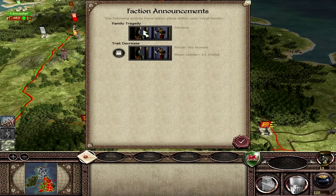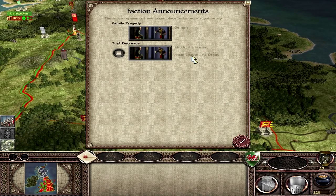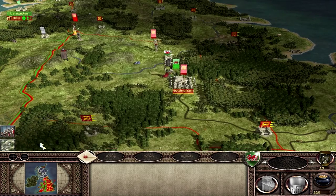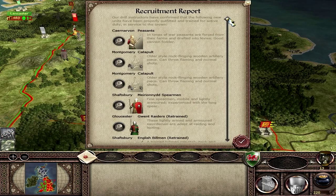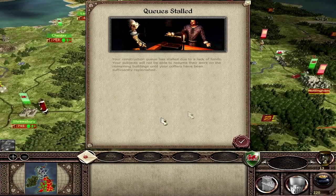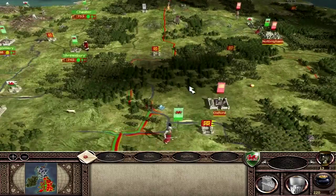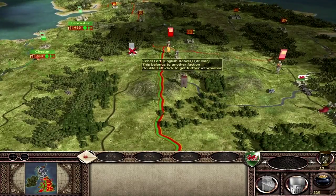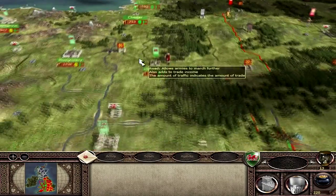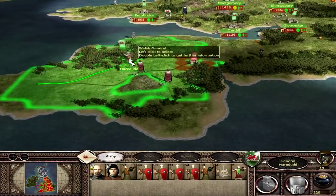Faction announcements: a family tragedy — Senna is dead by the looks of it. And Rodri the Honest got a mean leader trait, so he's got a plus one dread skill. Lots of troops being recruited in Montgomery, Carnarvon, and retrained in some other settlements. The queues have been stalled because of lack of funds — that's bad. Anselm has not attacked the rebel fort after all, and now I'm going to concentrate on the south in this part.